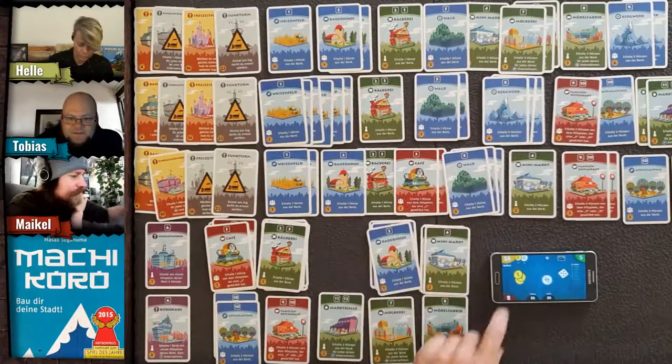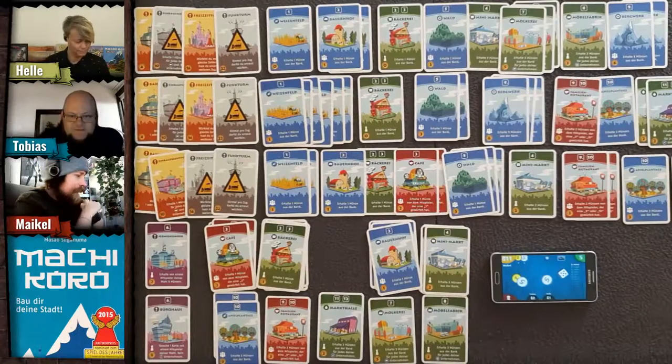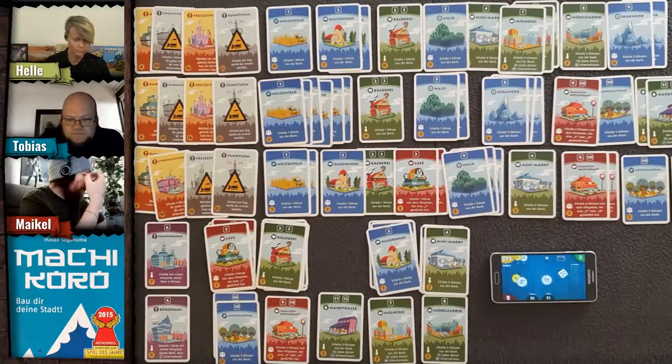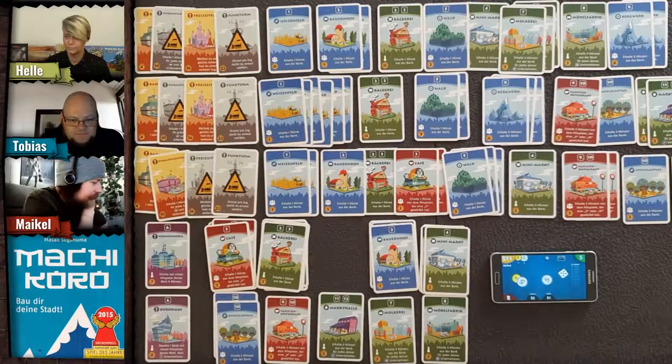My turn — one die, a five: three coins from forest, one from wheat field, two from convenience store — six coins total. I'm thinking about how to boost my income.